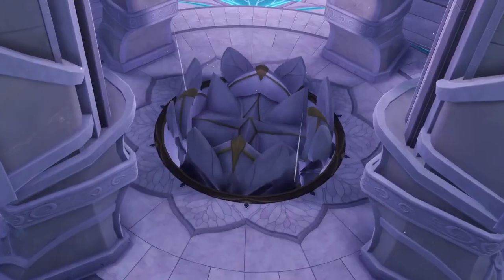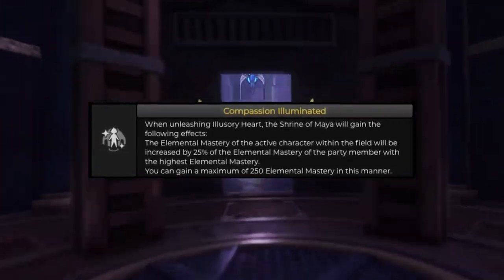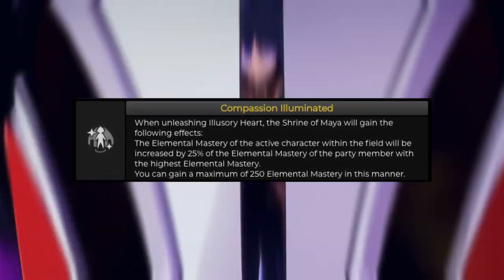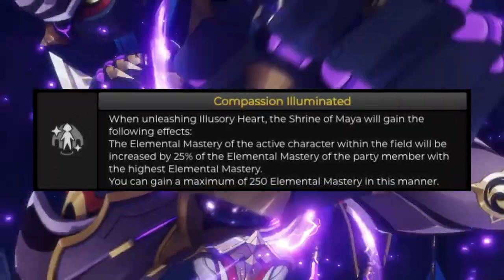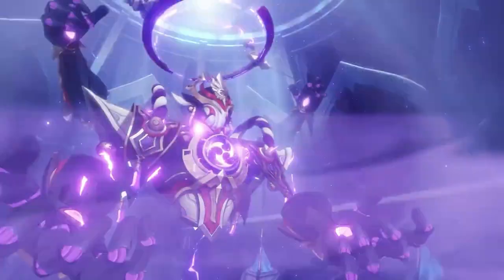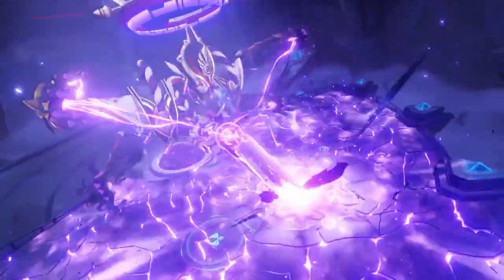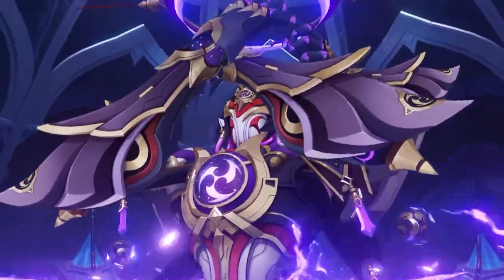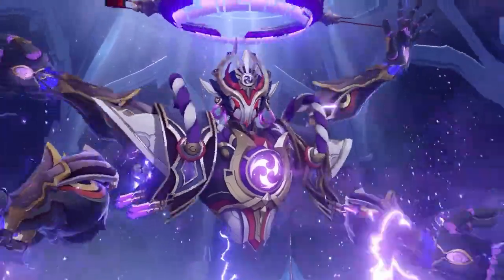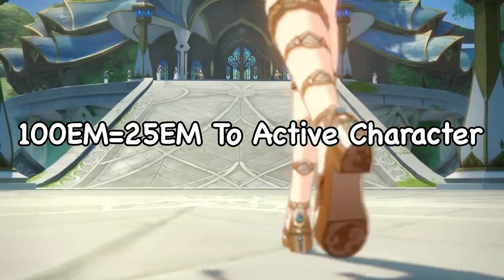Let's go over her passives. Nahida's Ascension 1 passive makes it so that when you activate her burst, each character in the party gains bonus Elemental Mastery based on 25% of the character with the highest Elemental Mastery — most likely the honor mode character, Nahida herself, or a bloom trigger. You can't give any more than 250 Elemental Mastery this way, so it caps at 1000 EM that the character needs to have for the maximum bonus — for every 100 EM, that's 25 more EM given.